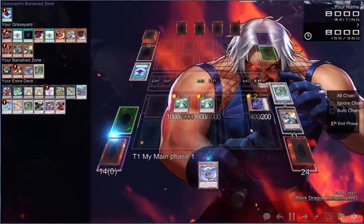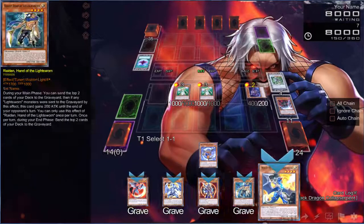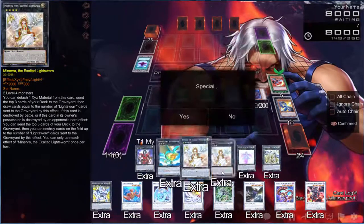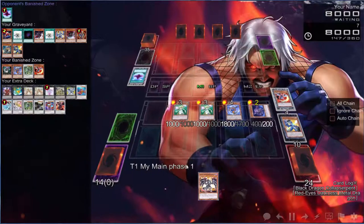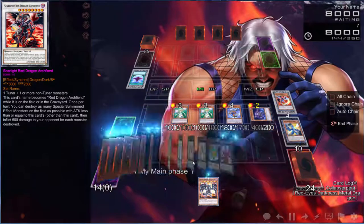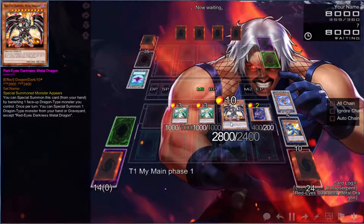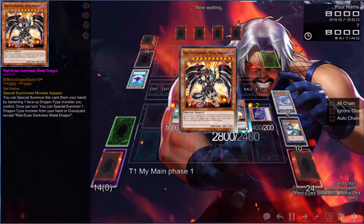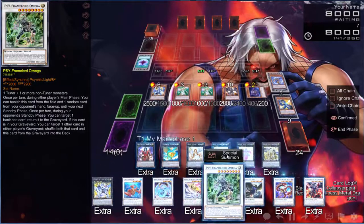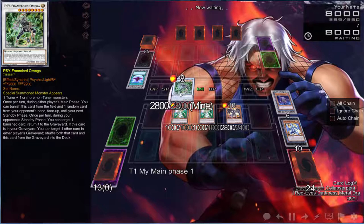This is actually pretty hard. I'm going to banish this guy. We definitely want to activate Wyvern — there's no reason not to. Now we can go into another Omega for free. Let's banish that to special summon our Red-Eyes, use Red-Eyes to get back the Light Pulsar, then proceed to go into a second Omega.